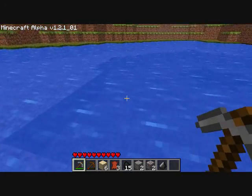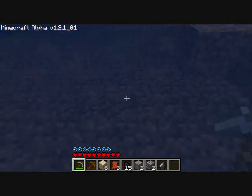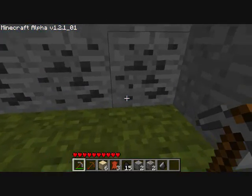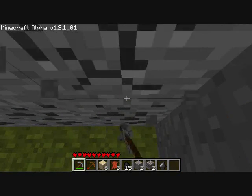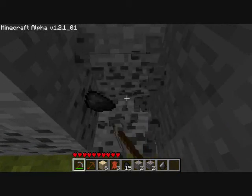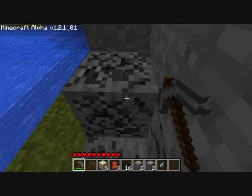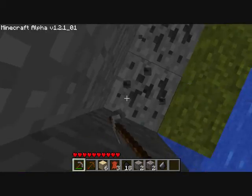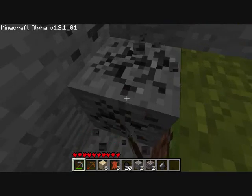A cow drowned. If you're immersed underwater, you'll see little bubbles appear above your HP meter, and that's basically how much air you have left. If you run out, you're going to start taking damage and eventually die. You can respawn in Minecraft, but you're going to lose everything that was on your person. If you stored stuff in a separate compartment, then that's fine.